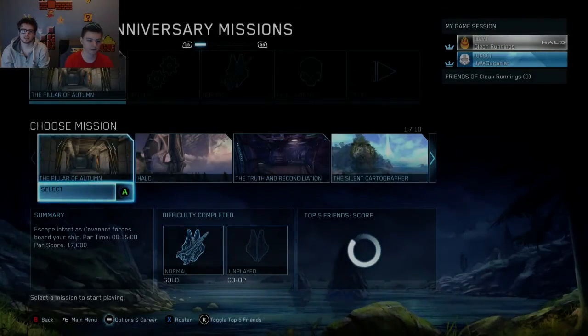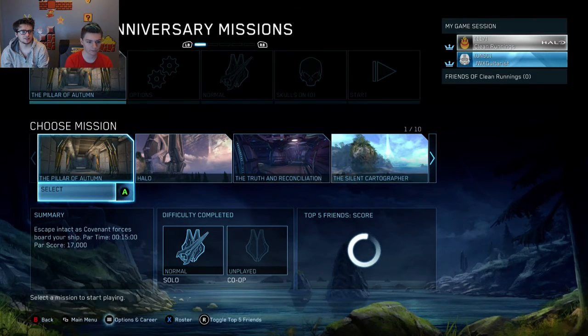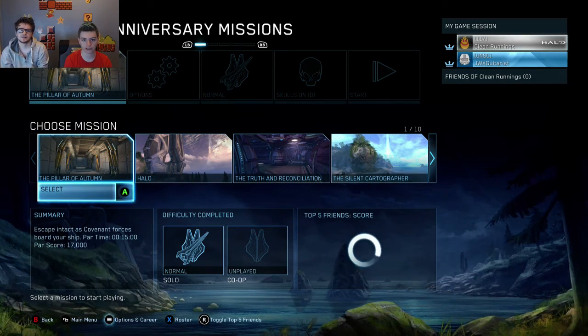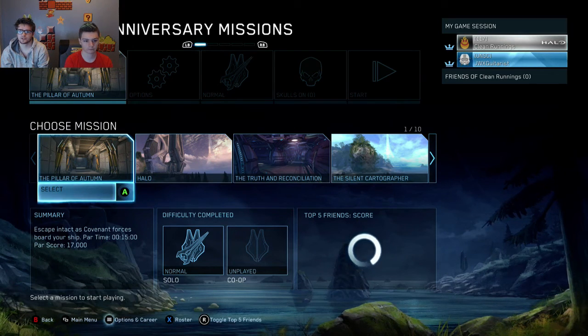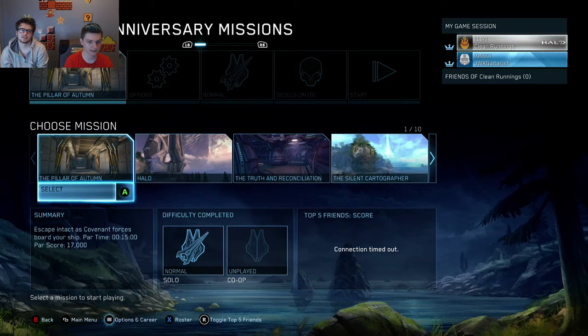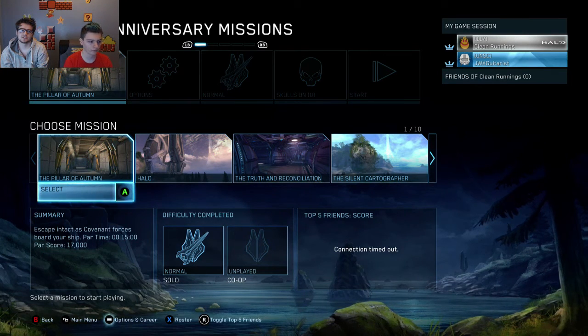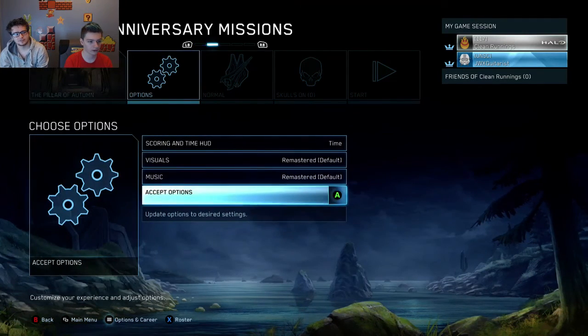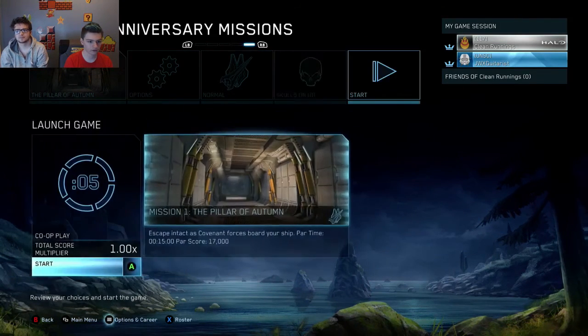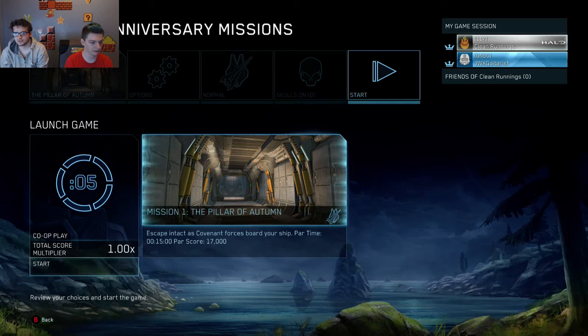Hey guys, WordPress here is The Jump and today we're going to be playing Halo. We're going to be going through the first Halo game to begin with. I'm Joey, also known as Proper Good Games. And I'm Josh, also known as the 10th Engineer. So we're going to be playing through the Pillar of Autumn, which is the first level in Halo Combat Evolved, and over the next couple of weeks we're going to try and go through every single Halo campaign just for you guys. Let's get into this.